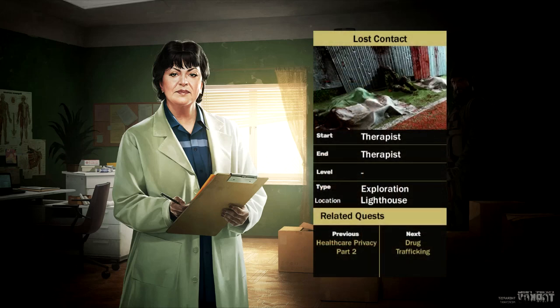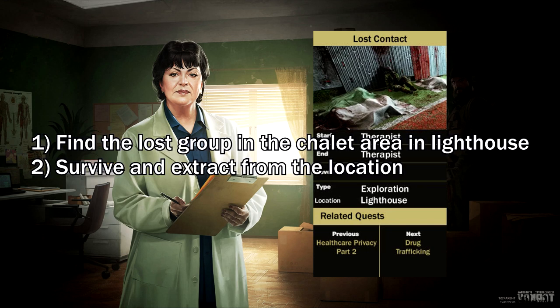What's going on everyone? Today we're going to be doing Therapist's Test Lost Contact, where you have to find the lost group in the chalet area of Lighthouse, as well as surviving and extracting from Lighthouse.